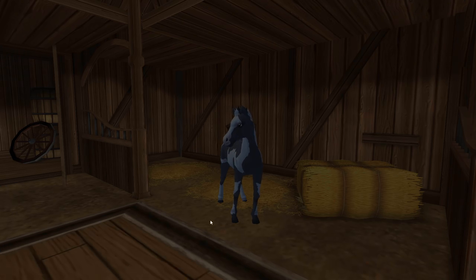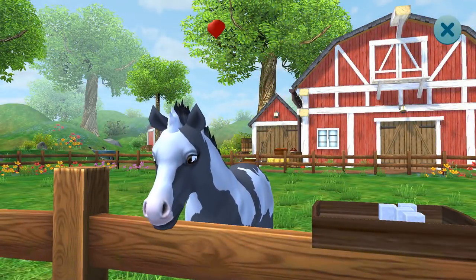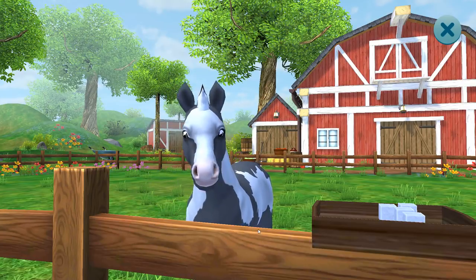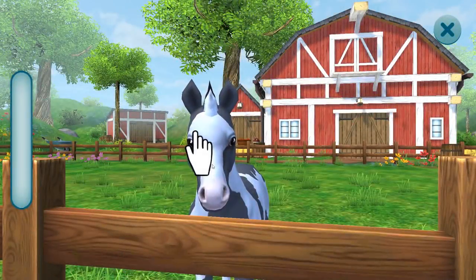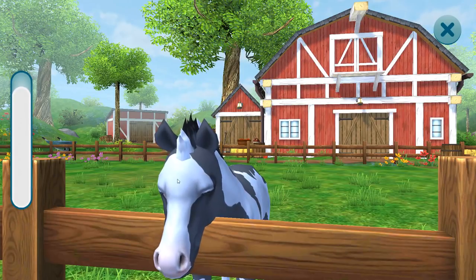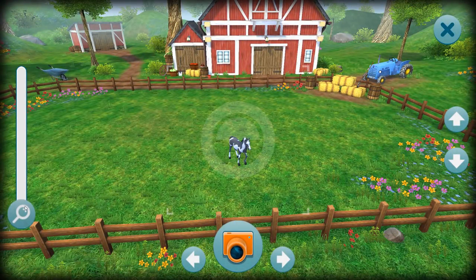We can go back out into the field and give him more snacks — let's give him some sugar cubes and drag them over. Easy peasy! We can also pet him — that's so awesome. I think this is just so you can check in and have fun; something nice and simple. It's not supposed to be complicated, just an easy-going, laid-back little app.